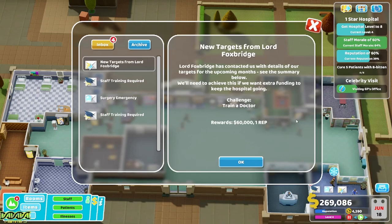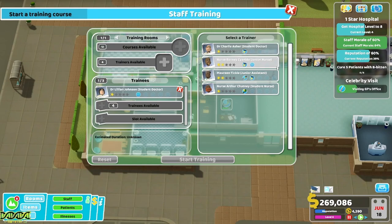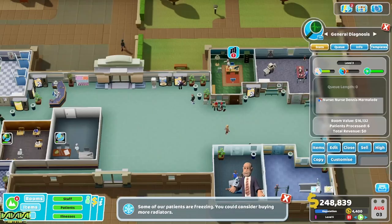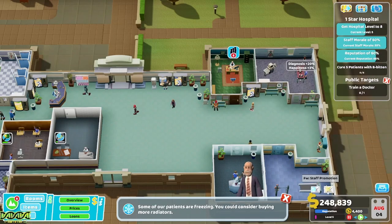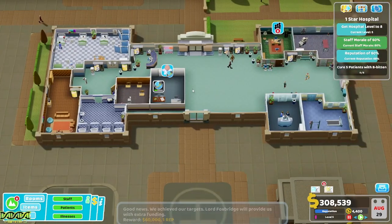He wants us to train a doctor for sixty thousand. You're a nurse, you're a doctor — if we train her in diagnosis, that will be good. Start training. One thing I said to do in policy is fast-track the decision so people get sent directly to where they need to be, rather than going from one place to another before they arrive at the destination you want them to be at. Sixty thousand from Foxbridge for that — lovely.